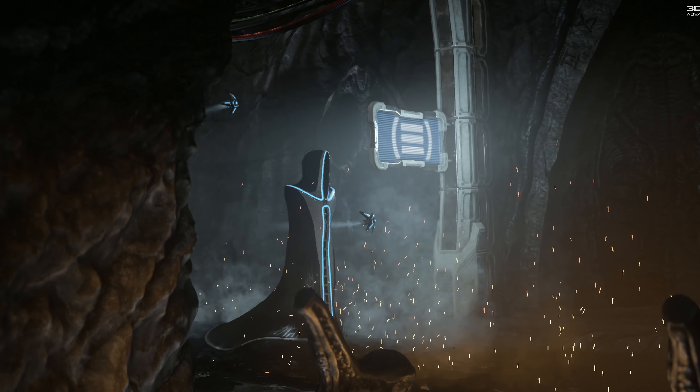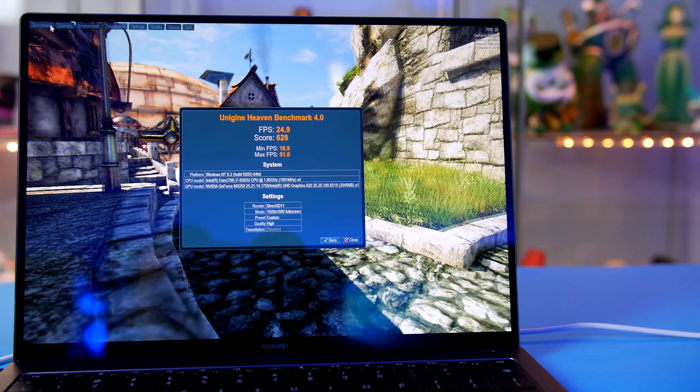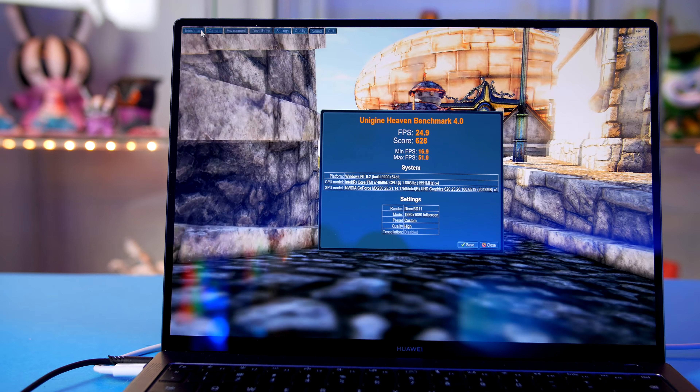In Firestrike we managed to get a score of 2722, and moving on to Unigine Heaven I ran this at 1080p and achieved a score of 628 with an average of 24.9 FPS. Those scores aren't amazing when it comes to gaming, but really all that matters is the FPS we get while gaming, so let's jump into that.